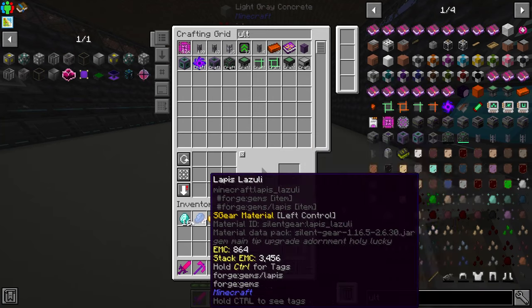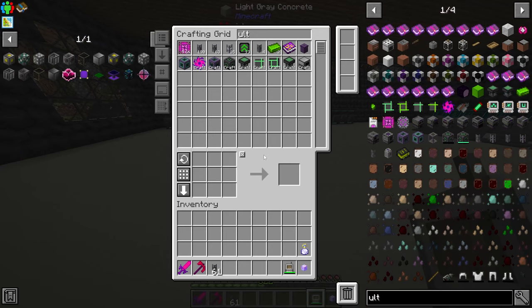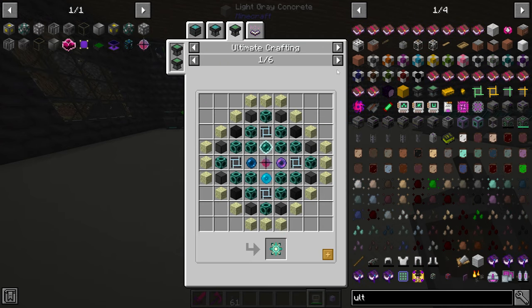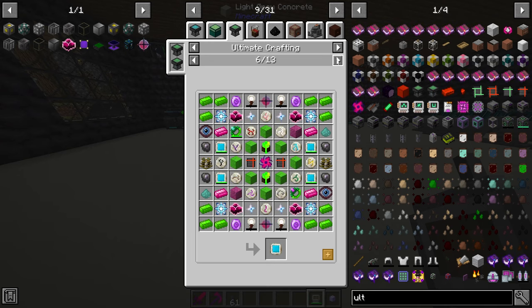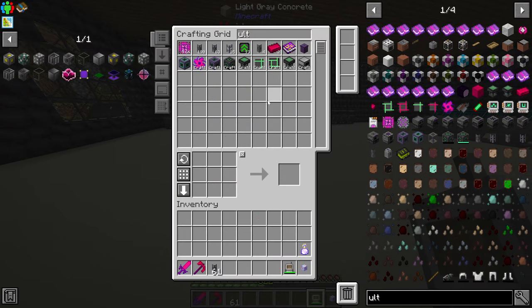That's nearly everything except for the uotirium pearl. Once we have that, everything that needs to be auto-crafted in this ultimate crafting table will be automated. I might need to automate the other one too, but I can't do that until I have a new uotirium pearl. All the other recipes here will craft manually — but yeah, I think that's pretty much it.